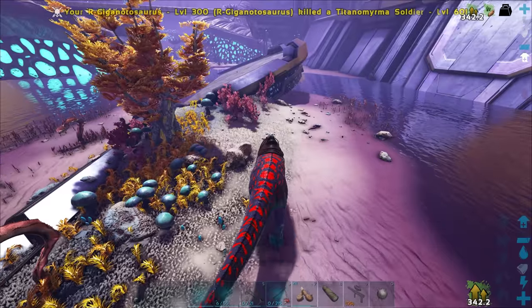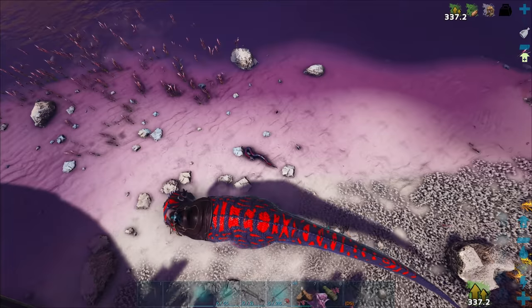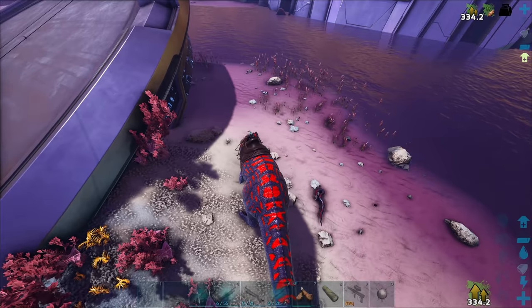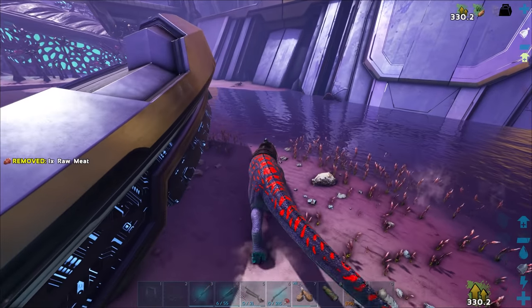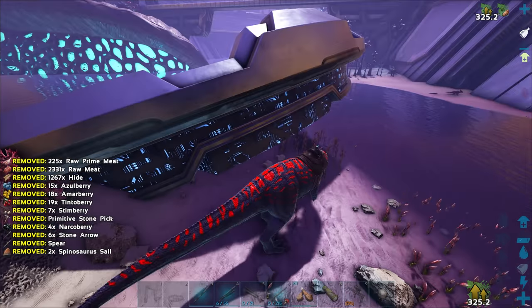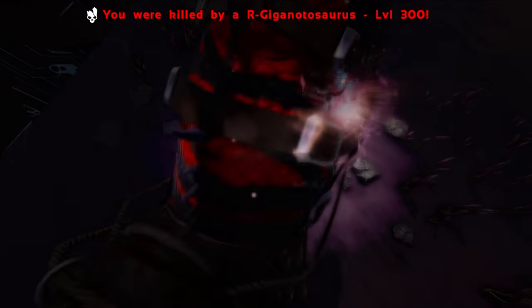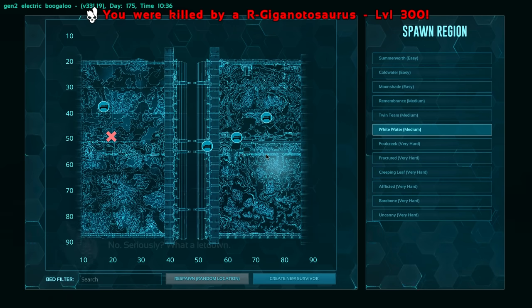We don't really have too much stuff around here. We've got a Spino over there and oh, we've got Nick the Ornus. Should I just kill that thing? Let me go over here and kill this dude. We're already at low stam - gotta stop sprinting. Wait, seriously? Did I just get Noglined? Oh my god, it just instantly killed me.